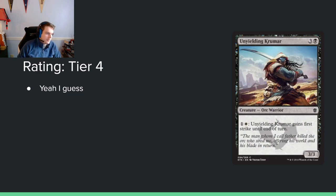And this is the final black card — Unyielding Krumar: 3 and a black for a 3/3. You can pay 1 and a white to give it first strike until end of turn. This is just a hill giant that threatens to be slightly better than that. In this format, even if you can't activate it, it's a hill giant, and it has a higher floor than some of these cards. It doesn't have a higher ceiling than any card really — it's just not very good.